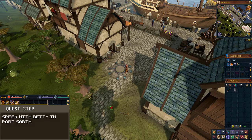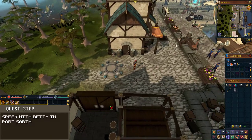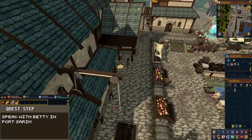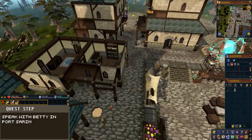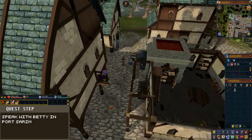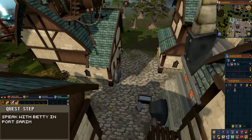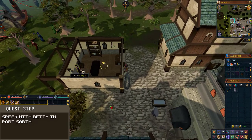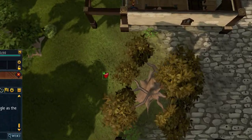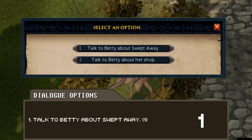From here, run north following my path to Betty's Magic Shop. Low-level players should be aware of a level 15 mugger that can be found around here, which is aggressive to players below level 30 combat. Speak with Betty and when prompted choose the first dialogue option: 'Talk to Betty about Swept Away.'